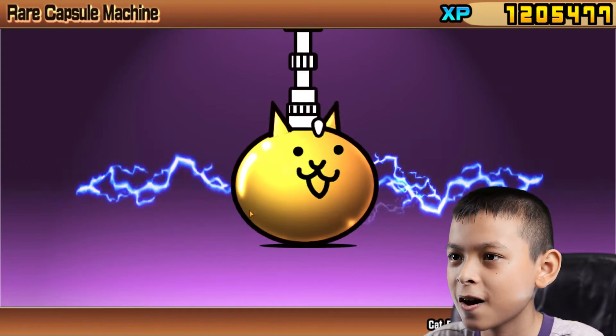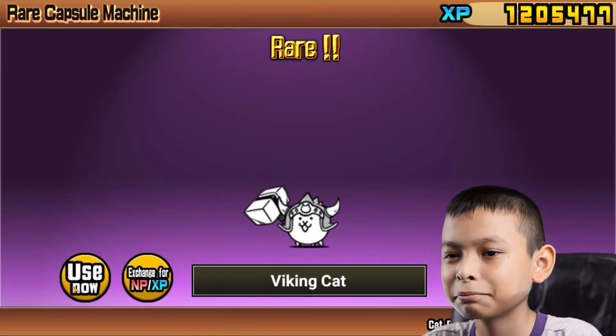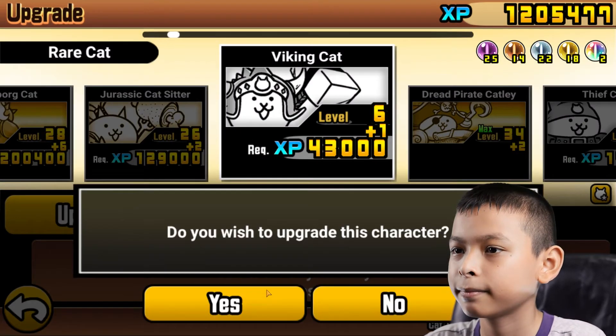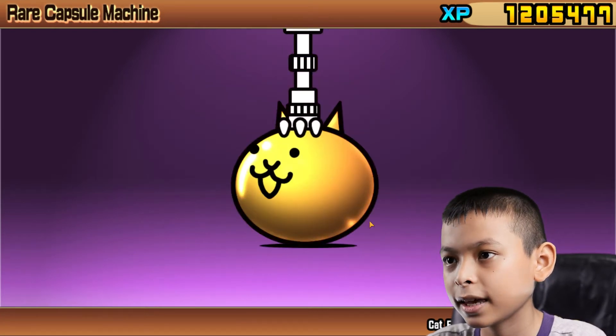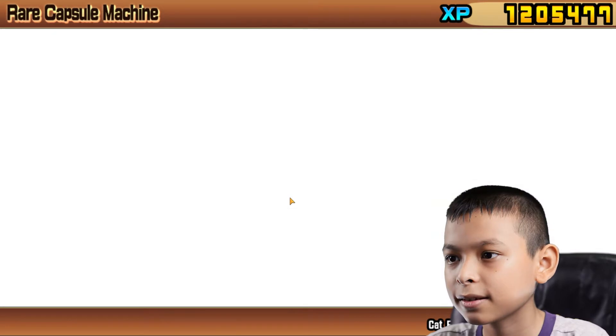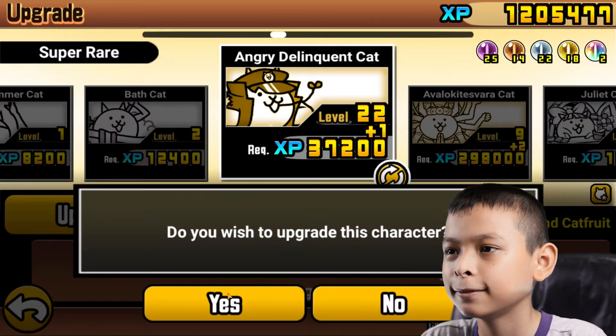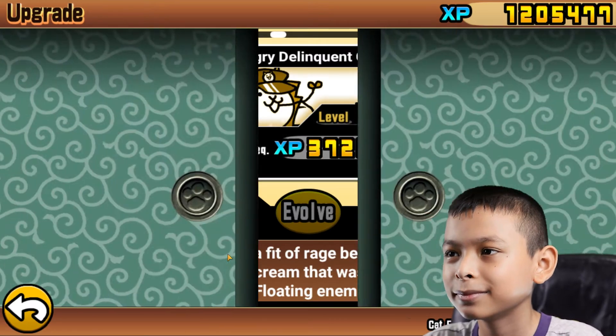Come on! And I get... Viking Cat. Not bad. Okay, here we go. What am I going to get? I get... Oh! The Lincoln Cat. That's actually good. Nice.